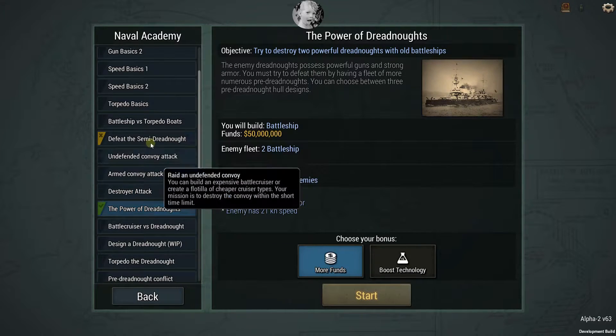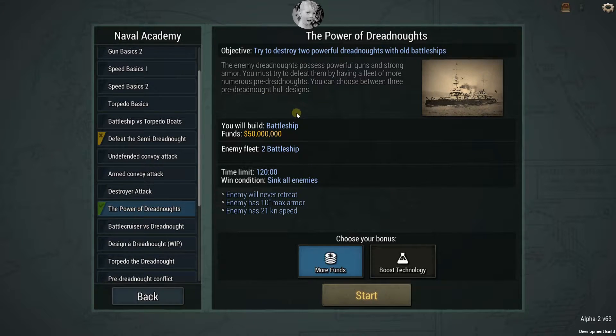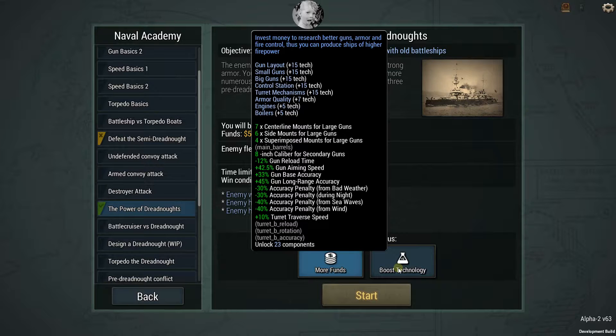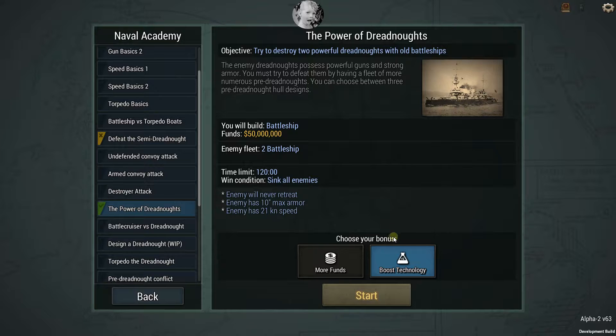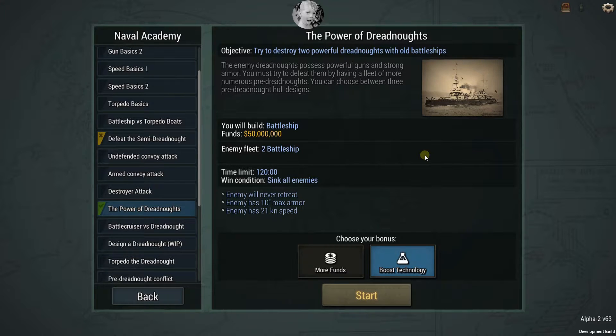We're going to do this mission because I've tried it over and over and keep getting beat. The enemy dreadnoughts possess powerful guns; a strong army must defeat them by having a fleet of more numerous pre-dreadnoughts. You can choose between three pre-dreadnought hull designs. We have bonuses available - we can take a boost of technology, which gets you gun tech, control station tech, all kinds of nice technology we're going to need to beat real live dreadnoughts.